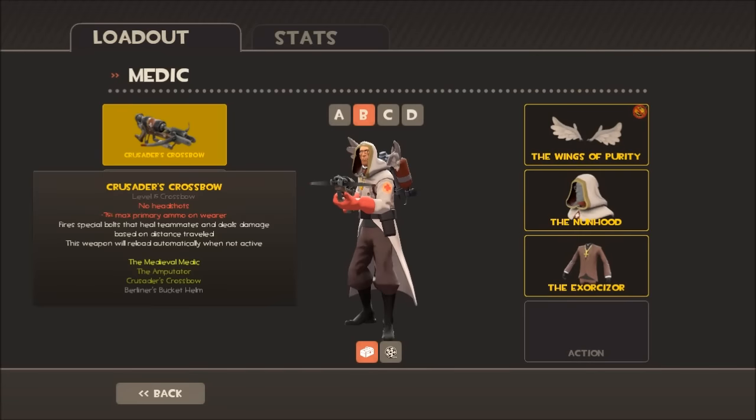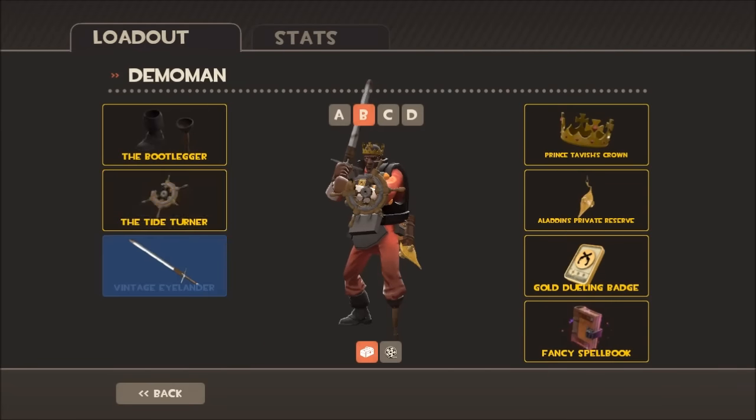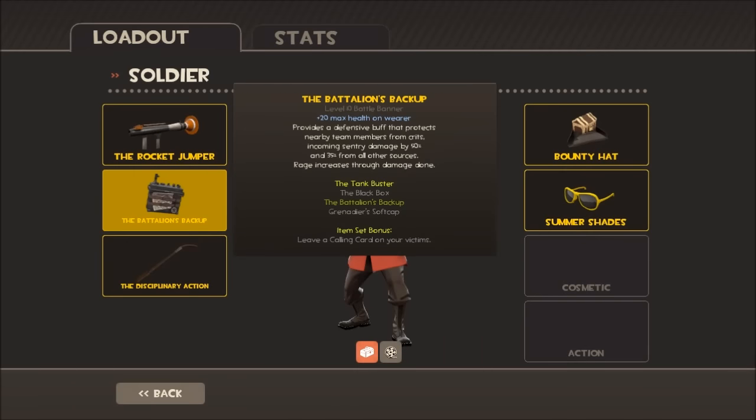Another obvious thing to note: Medics can use the Crusader's Crossbow, the Demoman can equip the Bootlegger, a shield and a melee weapon, Soldiers can equip backpacks, etc.